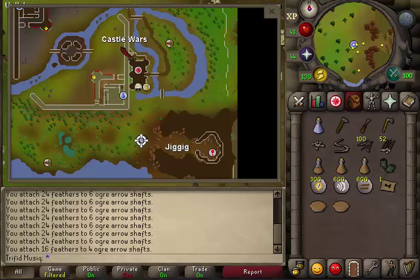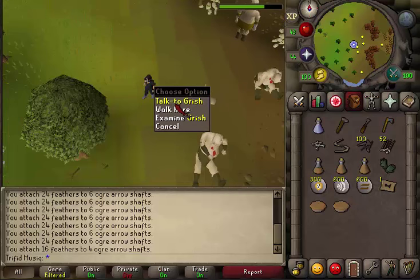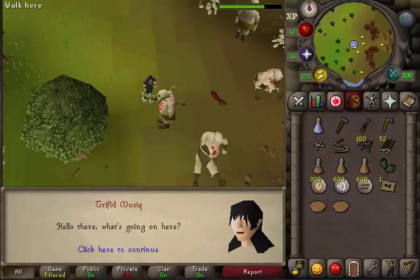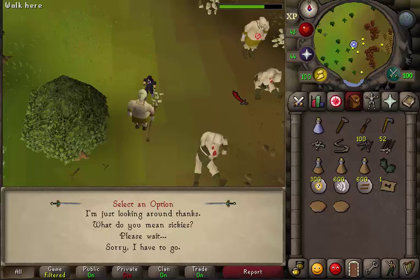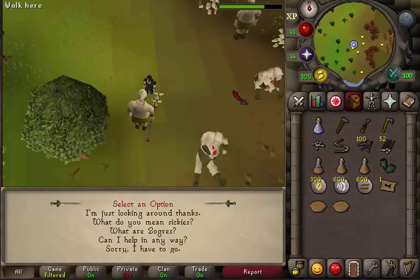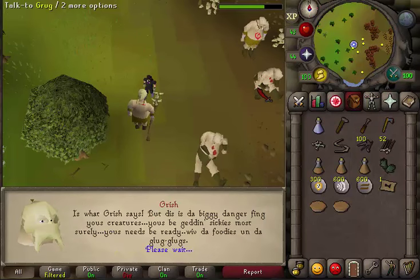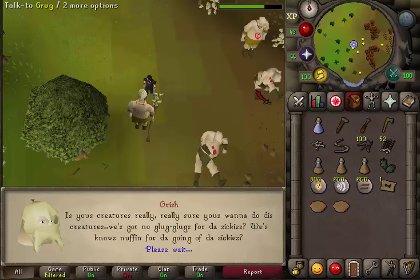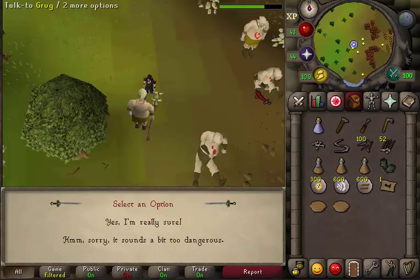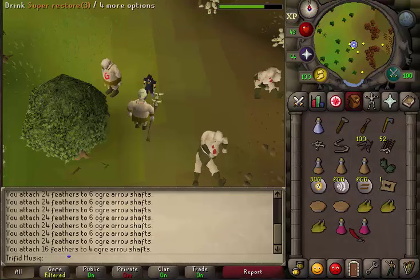The quest start is south of Castle Wars, west of Jiggig. You should find a couple of ogres. Find Grish — the one with a staff — and talk to him. Select the third option: 'What are zogres?' Then select the fourth option: 'Can I help in any way?' Keep pressing the spacebar, then select the second option: 'Okay, I will check it out.' He will give you some chompies and super restores.